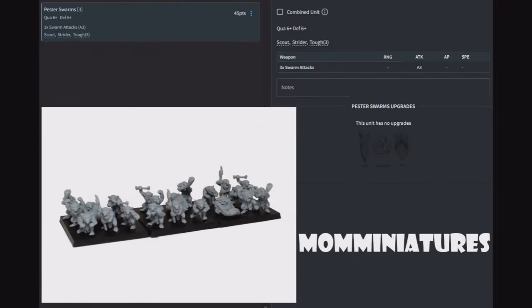Pester Swarms — little snotlings. Three of them for 45 points. Quality six, defense six, three attacks each with scout, strider, and toughness three. At 1500 points, that's just walking-around money. Like all the other swarms, don't expect these guys to do much — no upgrades because they're snotlings. They're just running around biting things in the ankles.